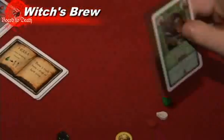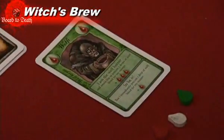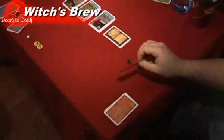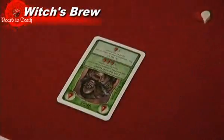Next is player 2's turn. They need red ingredients known as wolf blood, so they play the Wolf Keeper card and say 'I am the Wolf Keeper.' In doing this, the first player loses the chance to become the Wolf Keeper and gains nothing. The last player to play the Wolf Keeper card gets to take 3 red ingredients.